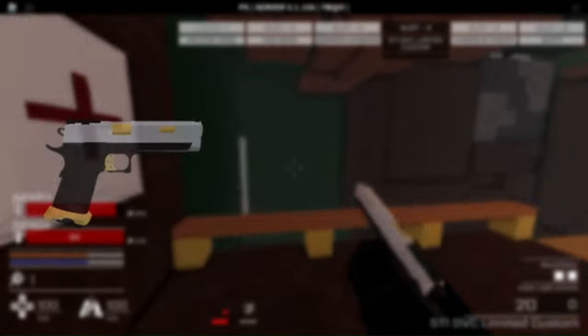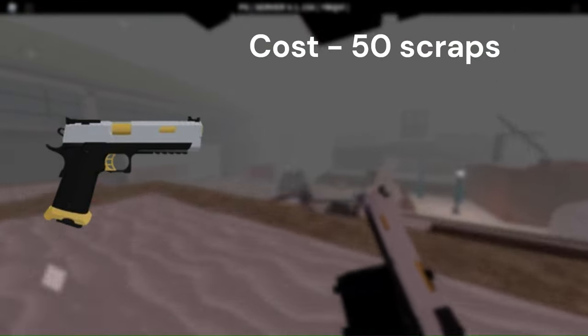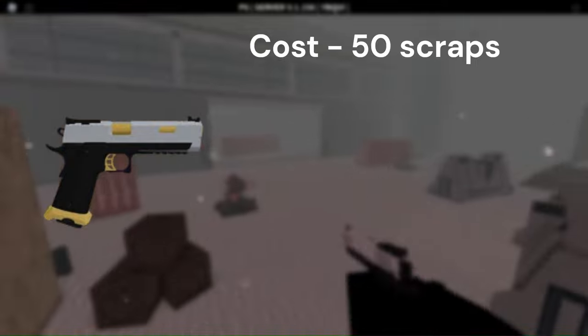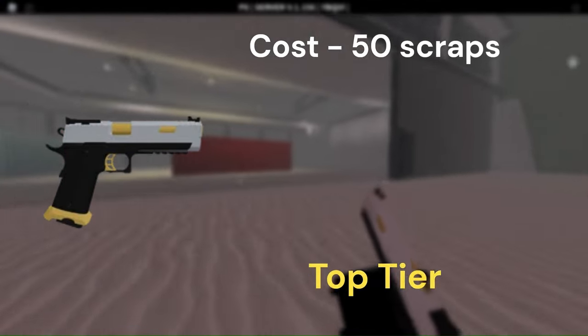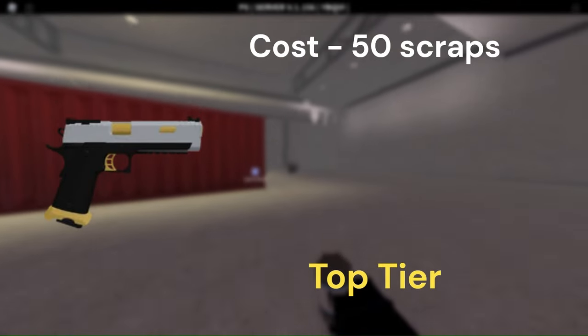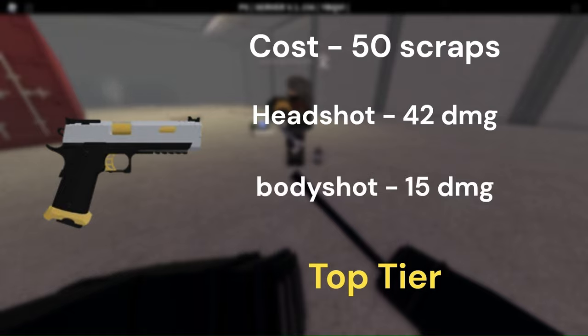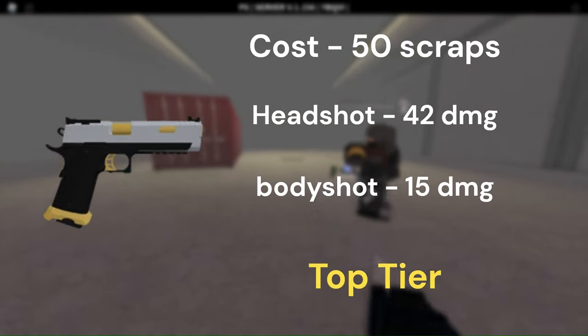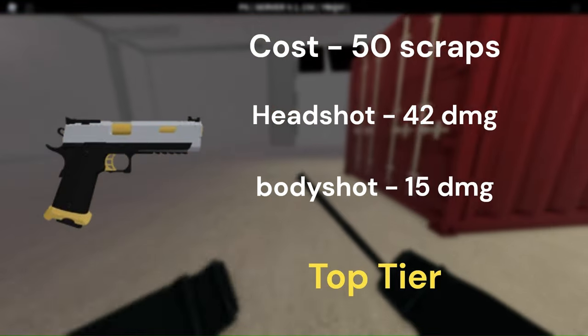Next up on the list is another cheap blueprint you encounter a lot, and that is the High Kappa blueprint. Unlike its little brother the modded pistol, the High Kappa is one of the more top-tier weapons in the game. Although it may cost around the same as the modded pistol, it comes in with a whopping 20 light ammo, making it more efficient at killing groups of enemies.